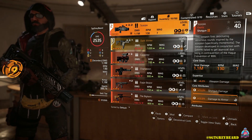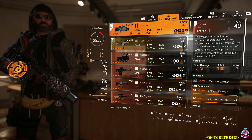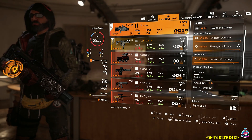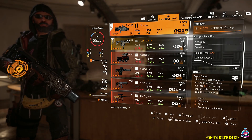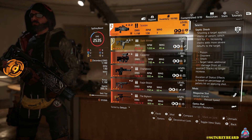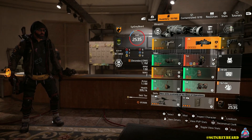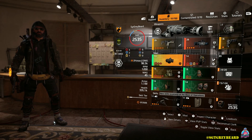My secondary weapon for this build is the Scorpio shotgun — another one of my favorite weapons in the game. This one is expertise level six; it's really the only one I've specced into for expertise. I haven't gotten to play as much as I've wanted to, but now is a perfect time to jump back in. This weapon is an absolute beast, and with this event going on you can earn stars and buy exotic caches to get things you haven't been able to get yet.